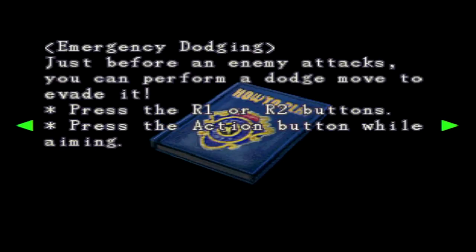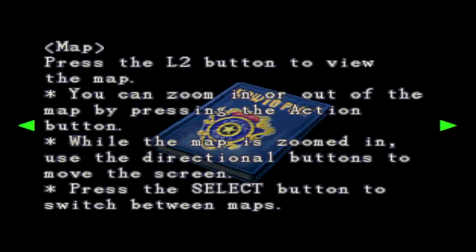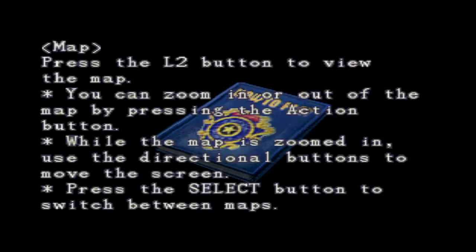Emergency dodging - as opposed to just cool, calm, collected dodging - just before an enemy attacks you can perform a dodge move to evade it, press the R1 or R2 buttons. So you've gotta be aiming and then press action - right, okay. Well that's it, I can end the episode now, I don't need to know anything else. Map - press L2. I did not know that.